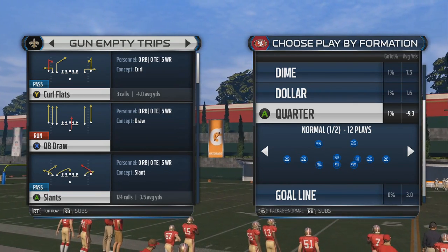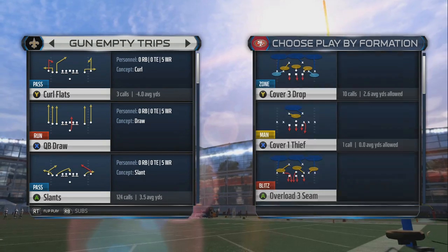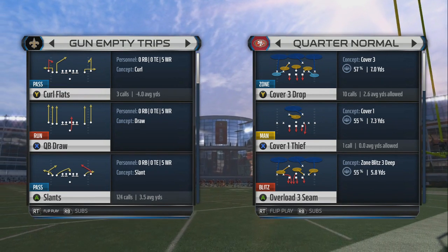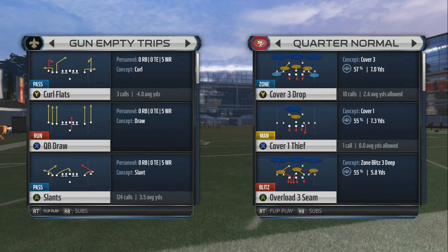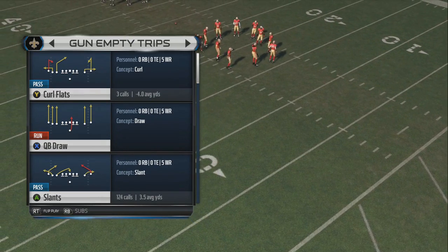Anything in Quarter Normal really will work — any type of coverage, whether it be Cover Three, Two Man Under, Cover Two, or Cover Four. I'm just going to do a Cover Three Drop and then pick something out of five wide here.